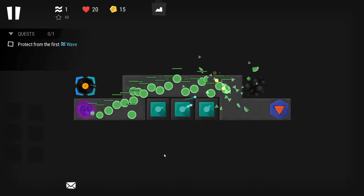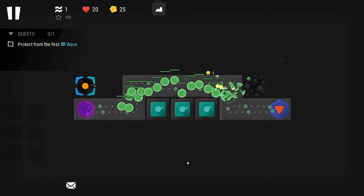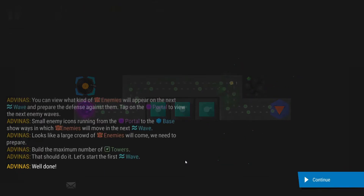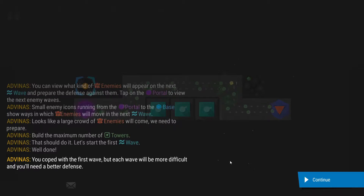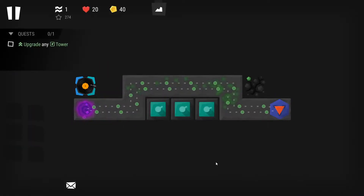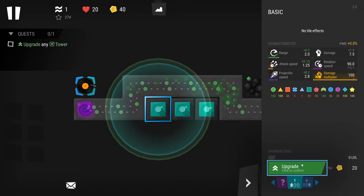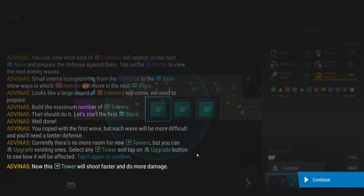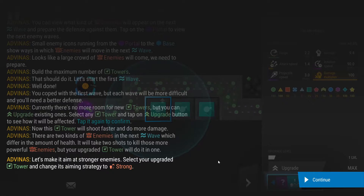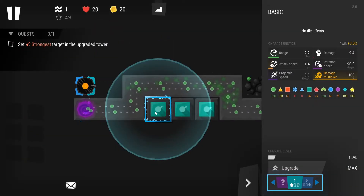There's a lot of enemies coming — I'm not sure I'll make it. It's going to be close. Yes, we're okay! That was close though. You coped with the first wave, but each wave will be more difficult and you'll need better defense. There's no room for more towers but I can upgrade existing ones. Upgrading gives plus two projectile speed, attack speed, range, and damage — sounds good.